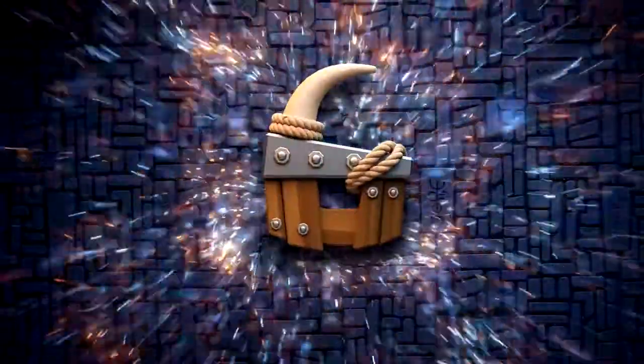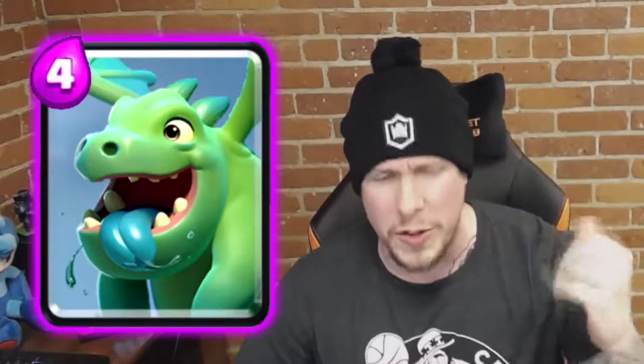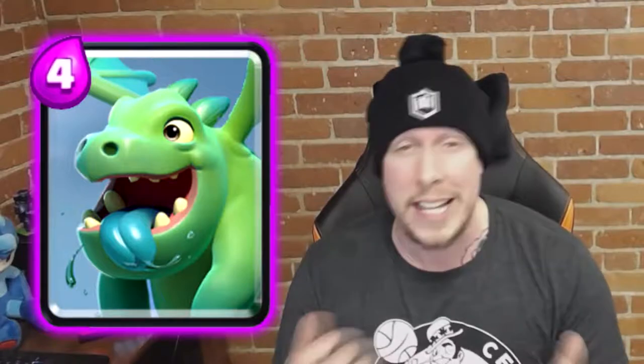Number 6 is Baby Dragon — a card you never hear people screaming needs a nerf, but it's always been viable, especially since Tornado was introduced, which synergizes amazingly with it. Baby Dragon has always had a home in golem decks, being the only card that is both air and provides heavy splash damage with decent HP. It doesn't die to Fireball, Poison, or Zap, making it quite robust. With Tornado, it also fits in splash yard decks, miner control decks, and lava hound decks.